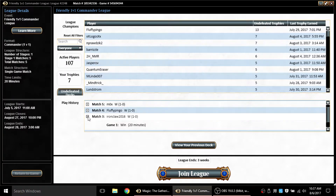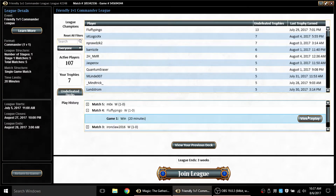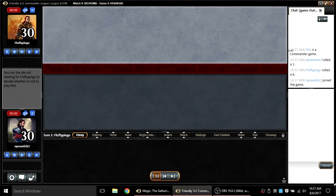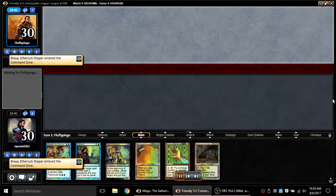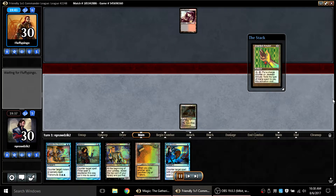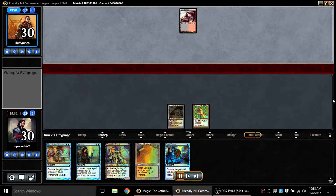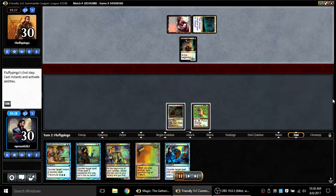This game is against Fluffy Pingo, which is pretty cool — Fluffy Pingo hasn't played in a while probably, but he's up at 13 trophies, so I'm playing against the trophy leader. As I recall, Fluffy Pingo is playing Brea, so we'll see which Brea deck does better. I have to mulligan but mulligan into a pretty strong hand — anything with Jeweled Amulet is better than almost any hand without it.